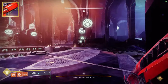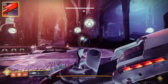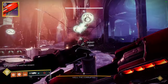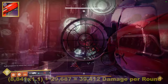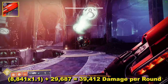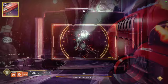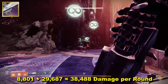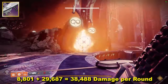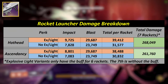So I'm going to quickly cover the damage for Hothead and Ascendancy, as the change to rocket launchers has only altered impact damage, not Blast. As for the timings, those have already been covered and that aspect hasn't changed, so it won't be detailed specifically here. Hothead with Explosive Light did 9,725 Impact, and Blast was 29,687 — I've increased the impact by 10% to get this, as my Hothead doesn't actually have Impact Casing. For Ascendancy with Explosive Light, Impact was 8,801 and Blast was 29,687. Both of these were tested over base reserves of 7 rockets, meaning the final from both was without Explosive Light. A table is coming onto screen now to break all that down.